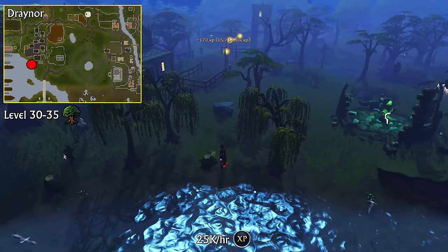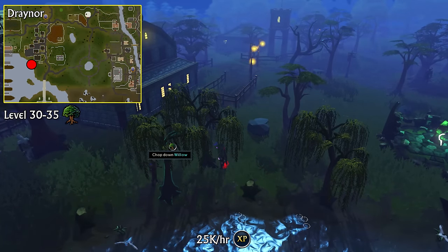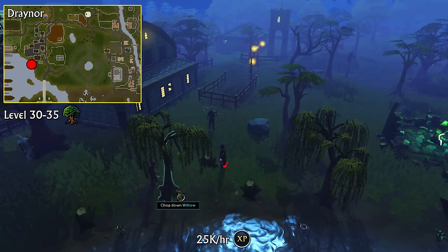Your next stop will be Draynor, as you're going to be chopping willow logs from level 30 to 35 Woodcutting. If you'd like to bank your logs, the bank is quite literally right next to the trees, so that won't be an issue.